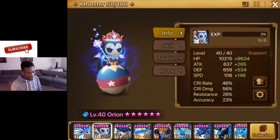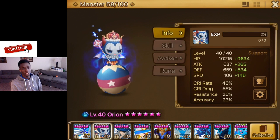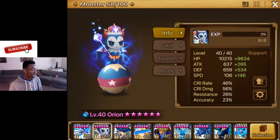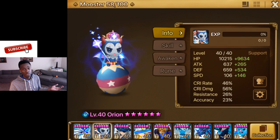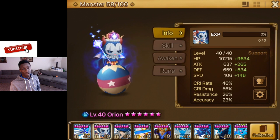Those are the runes for the monsters I mostly use for my arena team. It's either Sierra, Galleon, and Xyros — they are always going to be there. It just depends on what team I'm going up against — I switch out Tiana with Orion. Anyway guys, I hope you enjoyed this video. Please leave a comment to let me know what you think, leave a like, and until next time, bye!